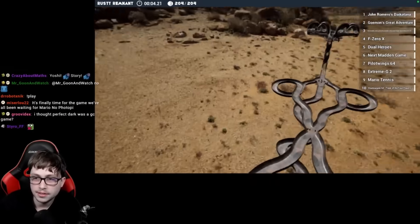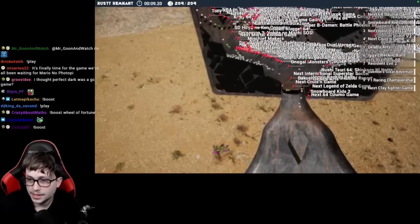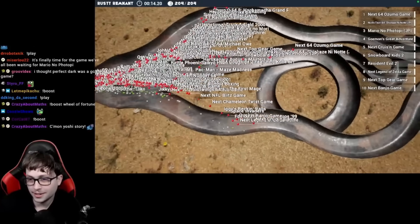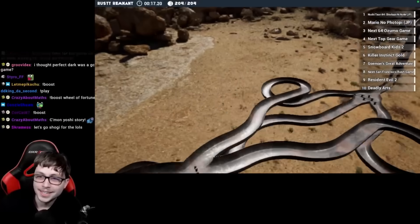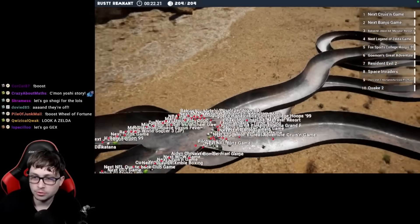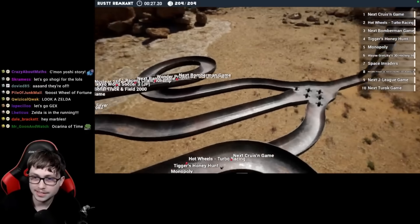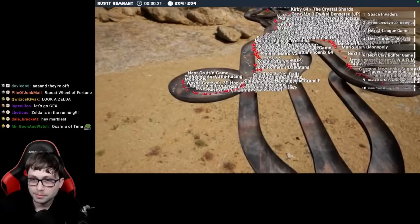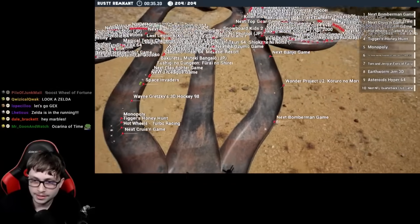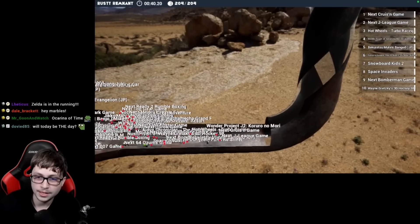Alright, they are off folks. It is 64 Osumo, Snowboard Kids 2, Cruisin' USA, Ocarina of Time up there once again — it's like it's rigged except it's actually not. Goemon's Great Adventure, Banjo Kazooie, Cruisin' USA currently in the slight lead but it's way too early to tell. Cruisin' USA coming down the left side. It appears some are taking the next Bomberman game route, I see Tigger's Honey Hunt as well — probably a banger.